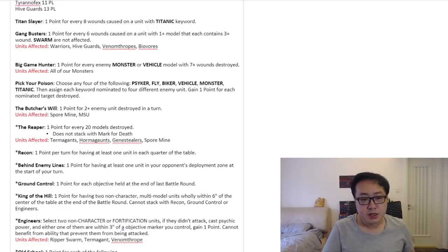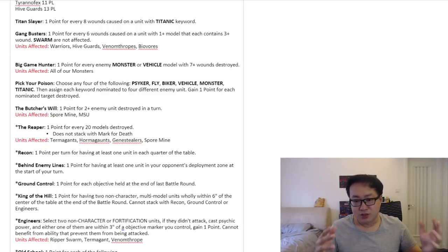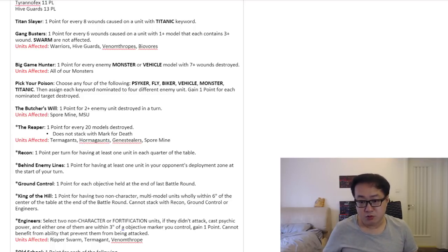Which once again brings us back to Flyrant spam. If you take two or three Hive Tyrants, your opponent can say: 'okay, I'm going to pick Pick Your Poison — Hive Tyrant A as the Psyker target, Hive Tyrant B as the Flyer, and Hive Tyrant C as the Monster.' Done. Three of his four Pick Your Poison targets fulfilled, three points out of four. He made his money back. And you can try to avoid it by taking fewer Flyrants, or you can just say: 'fine, go ahead and try to kill my Hive Tyrants — they're very tough to kill.'